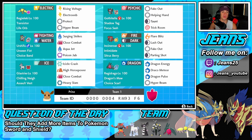Middle left we have Urshifu — unseen fist ability so we can hit through protection. Choice band so we can choice into one move and do heavy damage. Surging Strikes for STAB, Close Combat for STAB, Aqua Jet for priority, and Poison Jab for coverage. Middle right is Incineroar — another great Pokemon you can bring in any situation. Intimidate ability, sitrus berry, Flare Blitz, Lash Out, fake out, and Parting Shot.